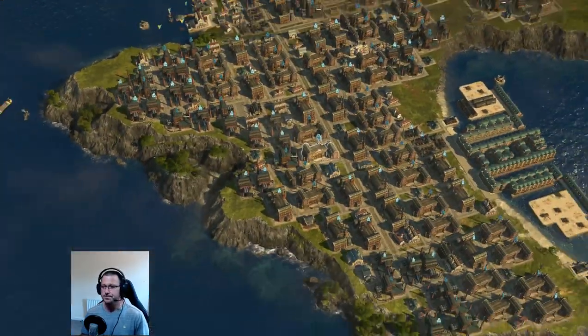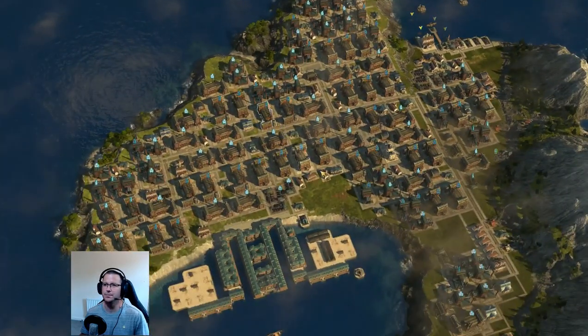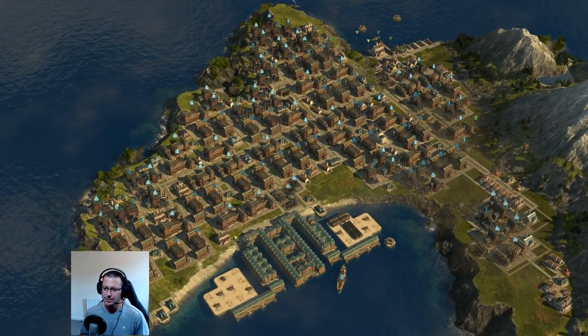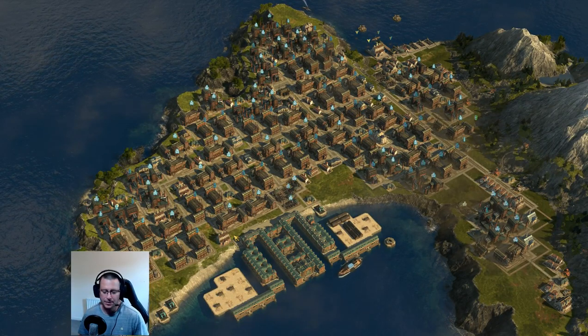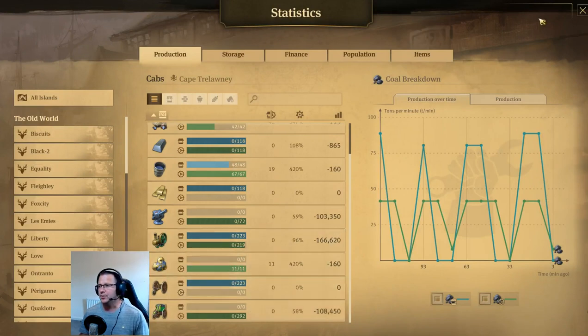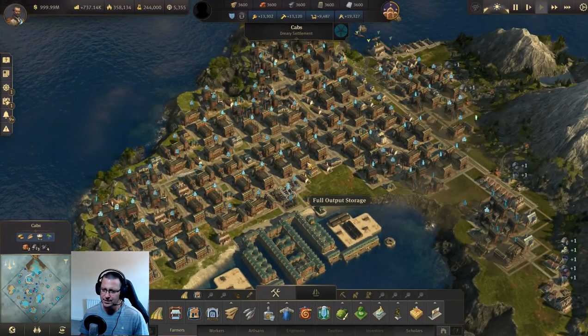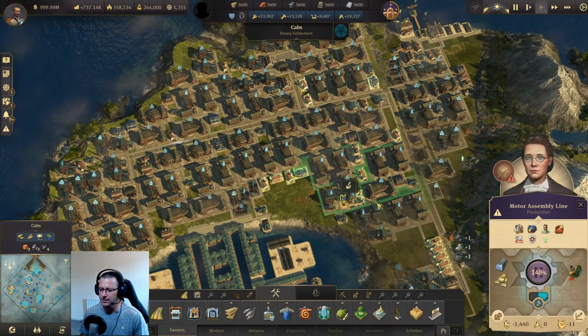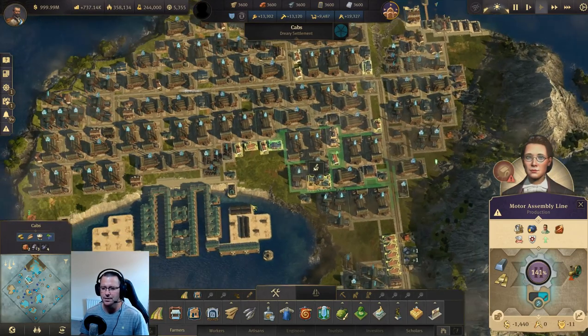This is the cab island - steam carriages, I should say. The whole production chain is set up for this. It's making me 292 steam carriages a minute. It says I'm four under on the steam motors but I'm not - it's because the warehouses are full. These motor assembly lines need to be running to produce the extra goods that come from the palace, but we'll get to that in a minute.